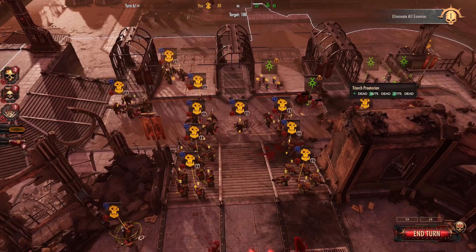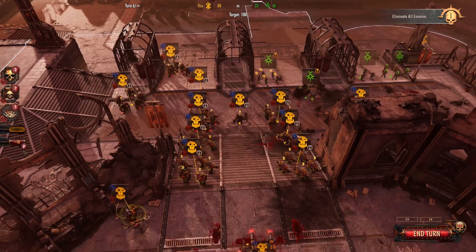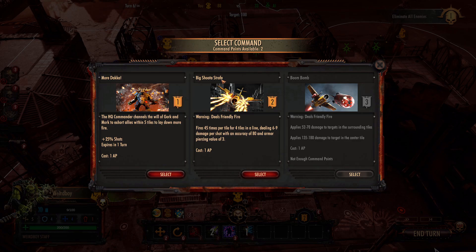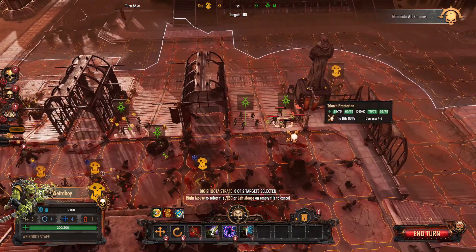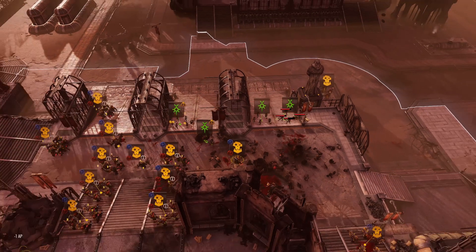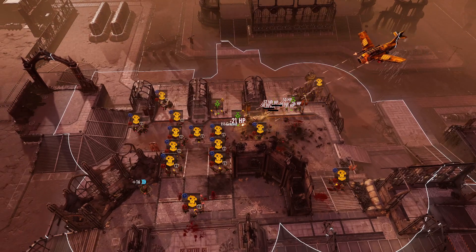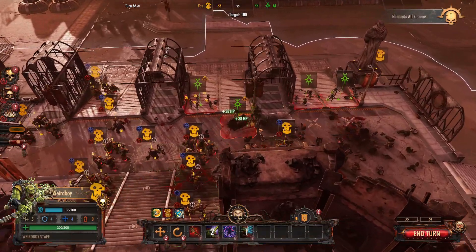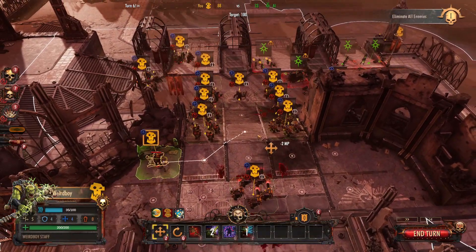You wouldn't want to shoot guys with ranged attacks first and then apply it, because then you'll be wasting it. The tier two ability is the Big Shoot of Strafe — it will deal friendly fire, but it fires 45 times per tile for four tiles in a line, dealing 6 to 9 damage per shot with 80 accuracy and 3 armor piercing. This allows you to do pretty significant damage, and it will even do decent damage against things like the Tau.